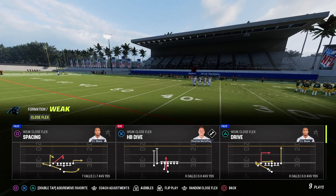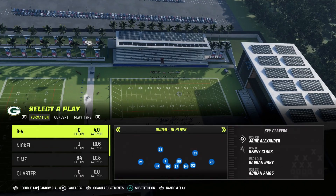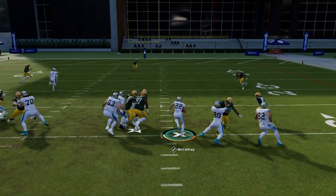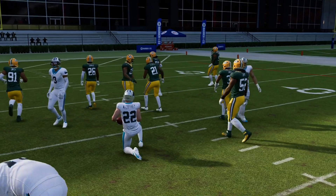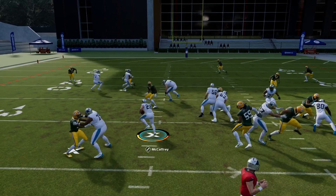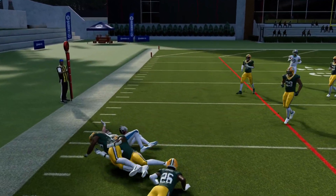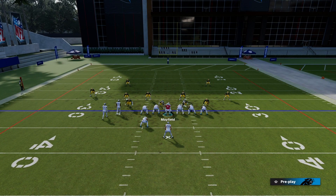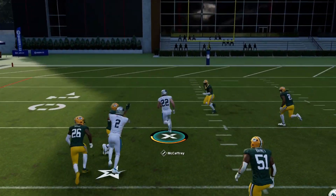We're in the weak formation, the set is Closed Flex, and we're going to be picking Inside Zone. Now we could run this play the regular way and sometimes pick up quite a few yards. But this play gets really glitchy and the blocking really develops better when you run the play the opposite way. You just want to let that fullback get in front of you — you don't want to get in front of that fullback. Just look at what he's doing and read your blocks downfield.